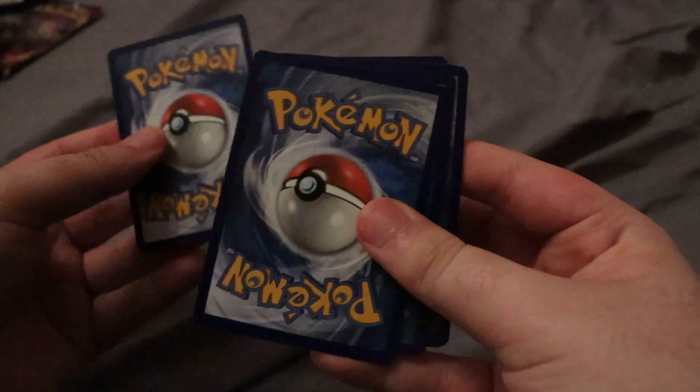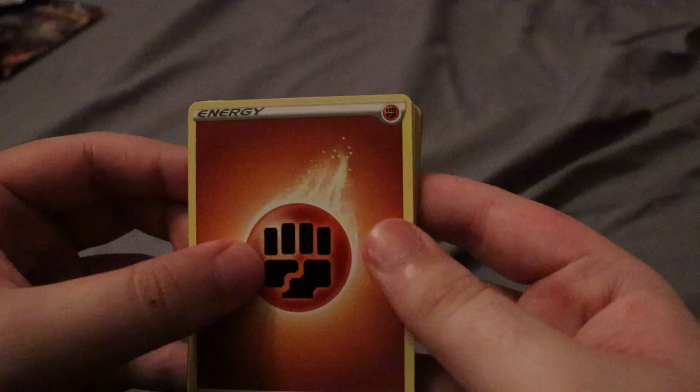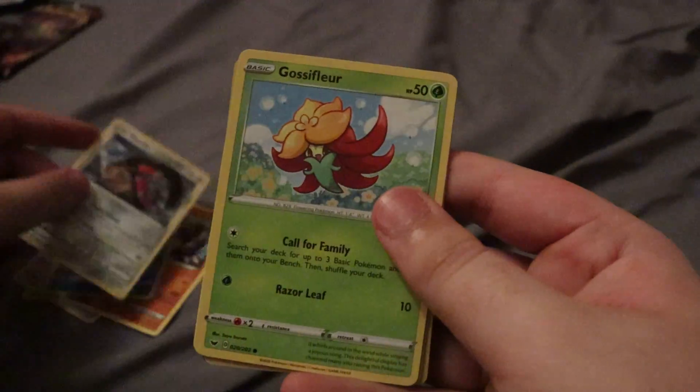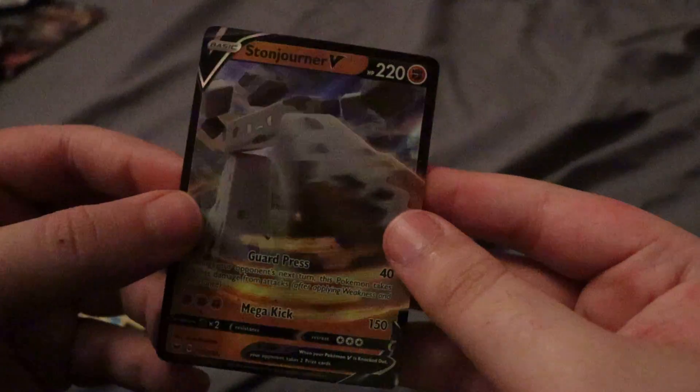Yeah, it's probably gonna be all of our luck, but hey, it's all good. Fighting Energy, Great Ball, Potion, Rhyhorn, Snom, Mawile, Gossifleur, Goldeen, Diglett, reverse Crushing Hammer, and a Stonejourner V. I mean, we can get 2 V cards and a holo in a box of only 4 packs? That makes sense. Yeah, I guess that was a great box — out of 4 packs, 2 Ultra Rares and a holo. That's pretty great.